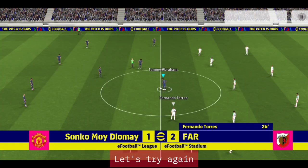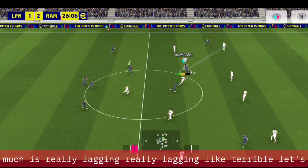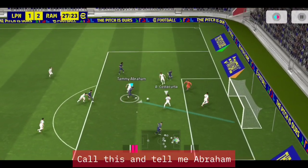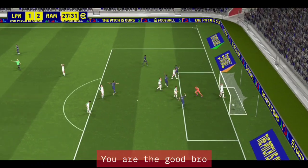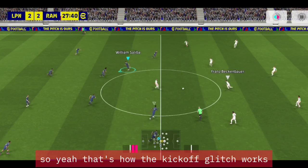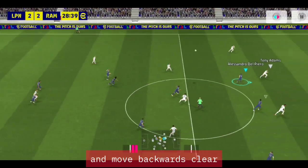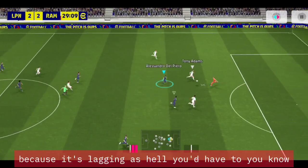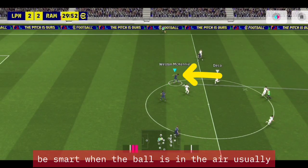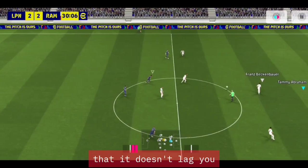Let's try again — going full level two attack. This match is really lagging badly. That's how the kickoff glitch works. Move backwards and clear because it's lagging badly. When the ball is in the air you have to give multiple pass commands so it doesn't lag you out, but my player who should receive the pass went too far.